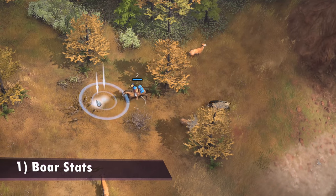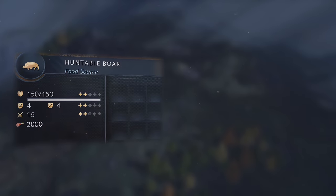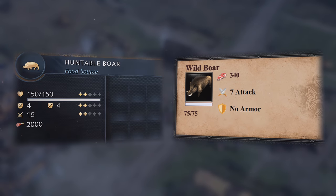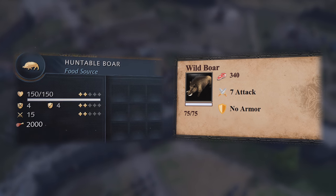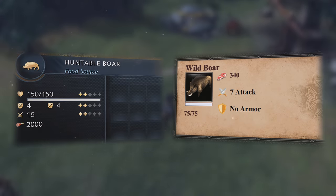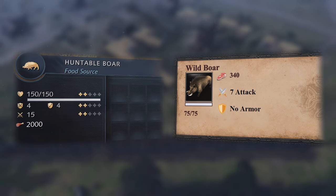Number 1: the boar stats. Let's quickly go through the boar stats in Age of Empires 4. This beefy boy has 150 HP, which is double the HP of AoE 2's boar at 75. Furthermore, the boar in AoE 4 has 4 melee and pierce armor each, whereas the boar in Age of Empires 2 has none. It has 15 attack compared to AoE 2's only 7, and it has a whopping 2000 food, up from 340 in AoE 2. You might think this is broken at first glance, but wait for the upcoming points first.